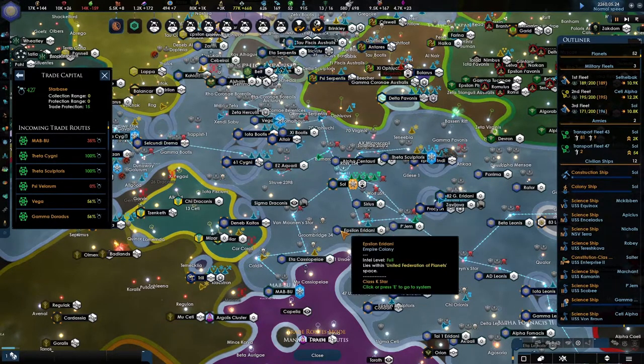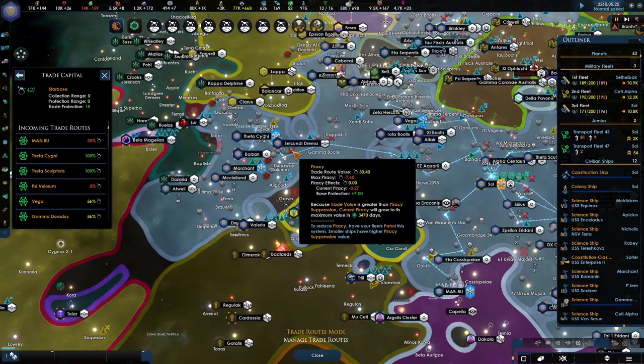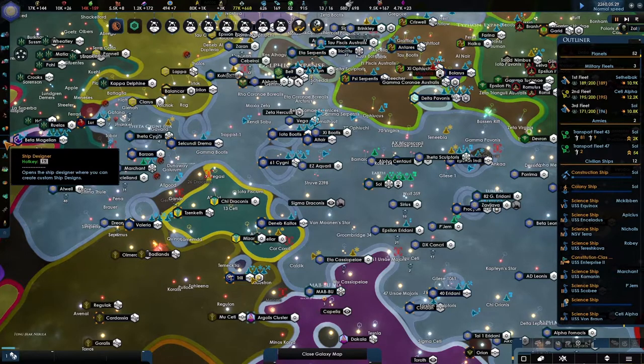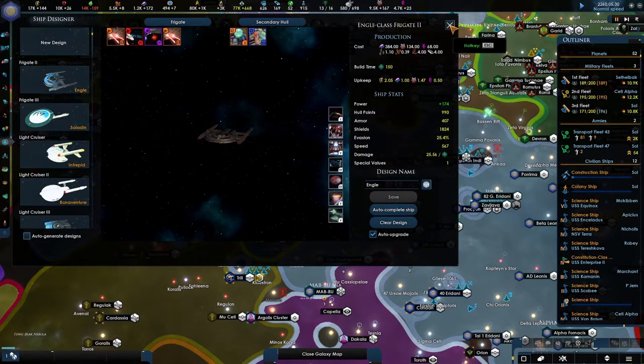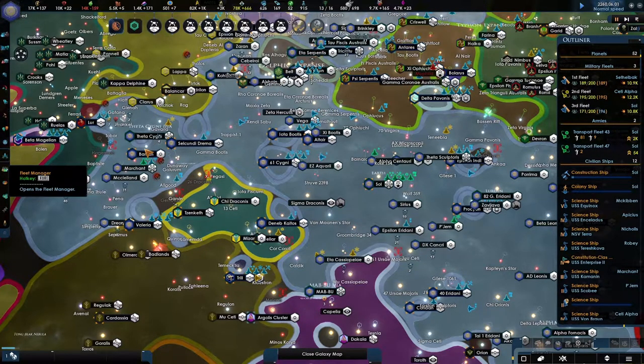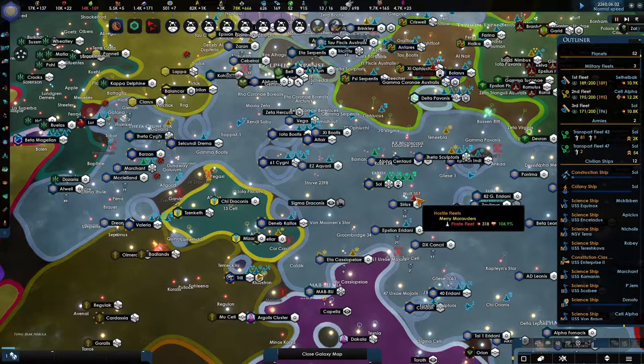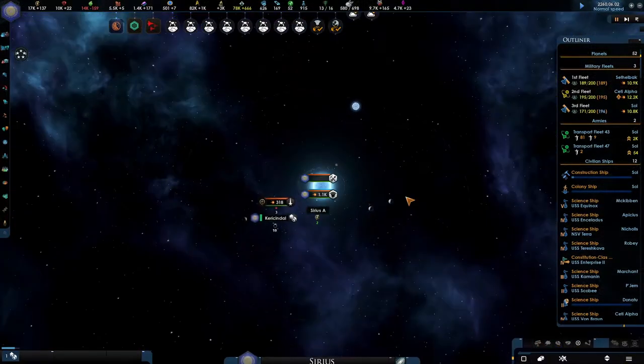Wow — that is getting out of control fast. The next fleet is going to be made of the smallest ships, whoever has the best pirate suppression. It's going to be our pirate suppression fleet. Piracy-wise, they can't take down the station, but there's a lot of lag unfortunately.